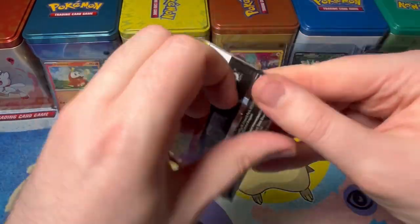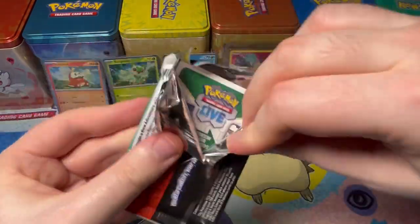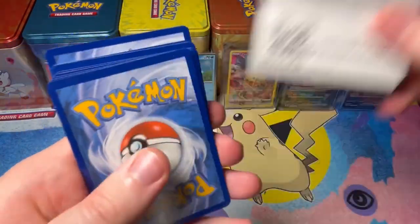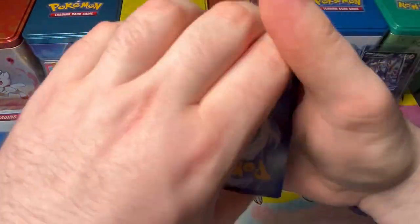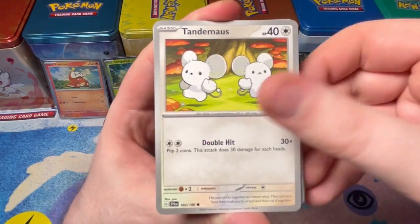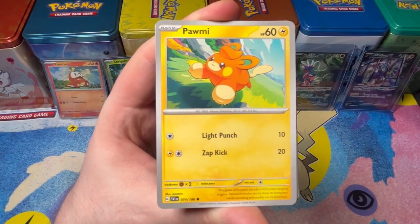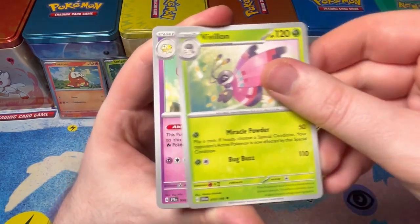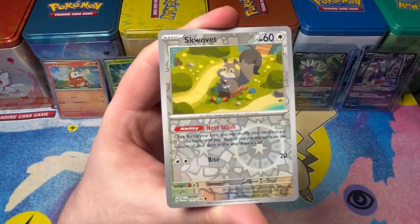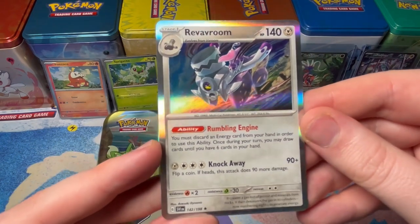Let's see how Sprigatito's Scarlet and Violet pack does. I like this tripod — I might show some behind-the-scenes footage in a future video. I'm trying to figure out exactly where to line the cards up. Pokegear, Poliwag, Vivillon, Dachsbun, Tauros, Silicobra with a Skwovet and a Revavroom. Cool — I like Revavroom!